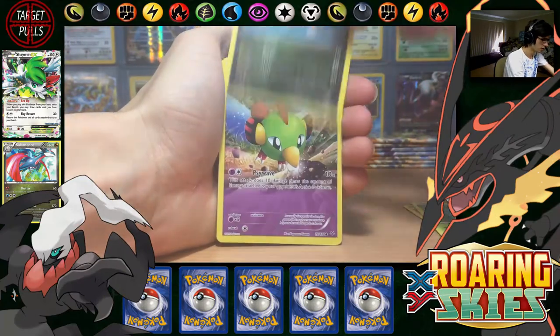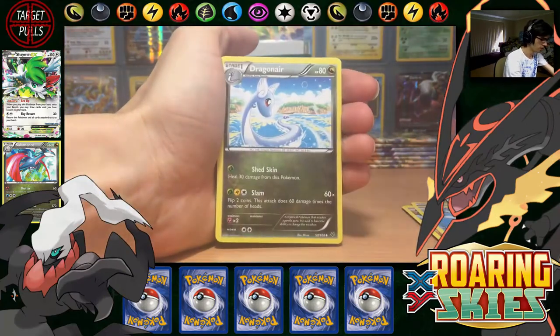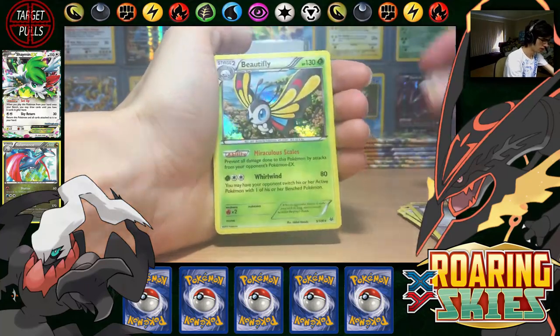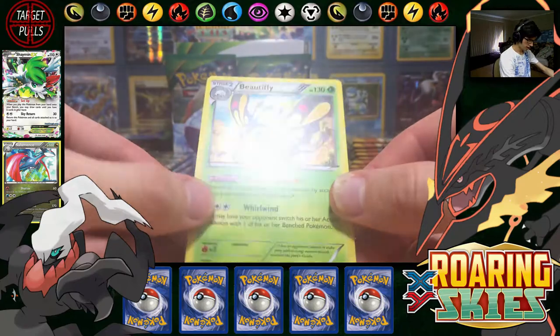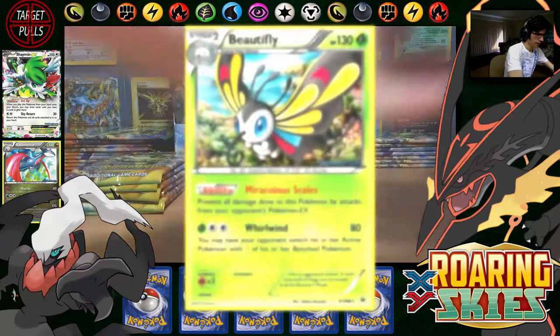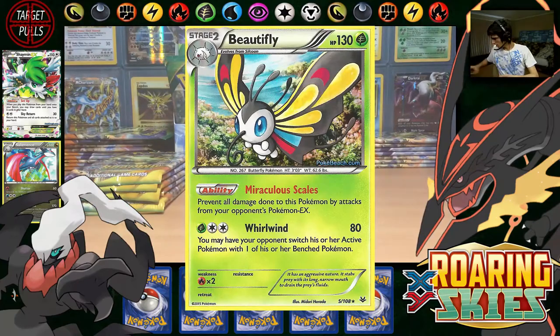We have Belucha, Gaskun, Dratini, Natu, Wingull, Dragonair, Steven, Silcoon, Reverse Swablu, and a Beautifly Hollow. So there we go — not even bad. Beautifly, not even bad.